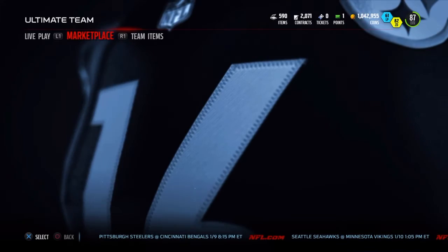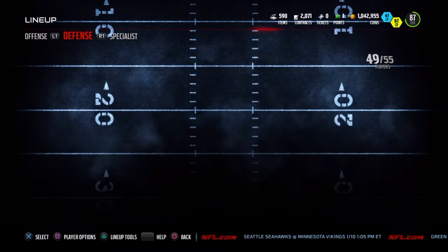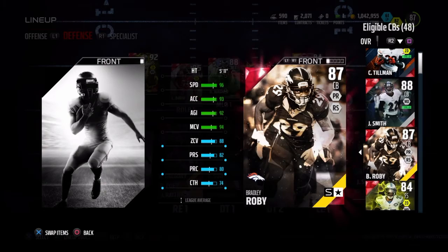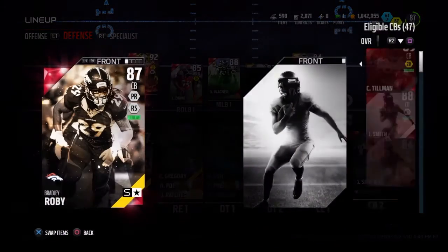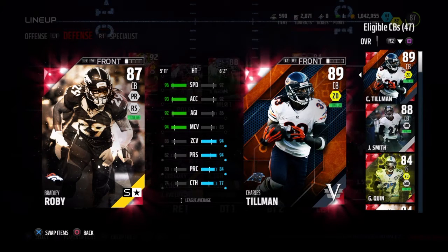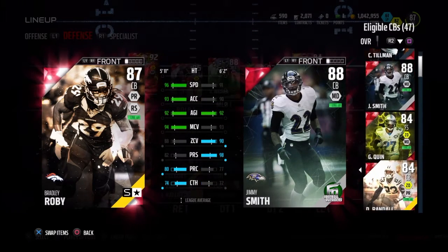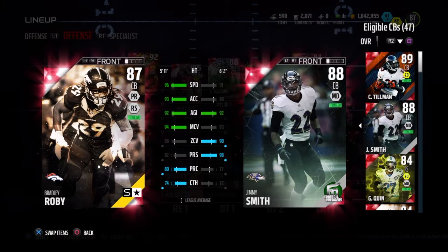Let's check out the card and put him into the lineup. I went ahead and put Stephon Gilmore up on the auction block for around 24k — he wasn't getting the job done. This guy is absolutely crazy with 96 speed, and he's 5-foot-11, which isn't the greatest but it's not bad either. Comparing him to Tillman, he beats him on agility, though Tillman is overall the better corner. Keep in mind Tillman costs about 90k compared to this guy. I might just double up on this player depending on how he does in testing.